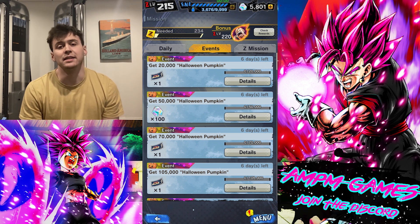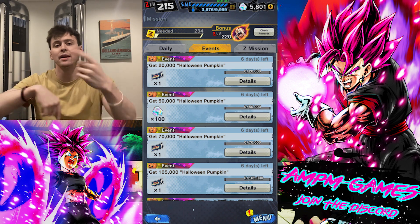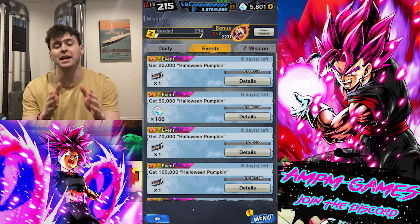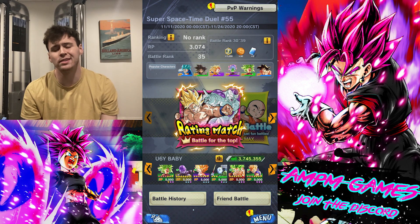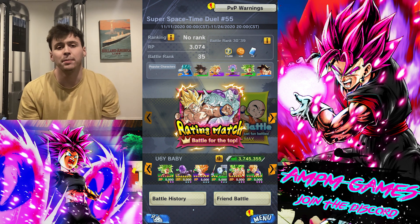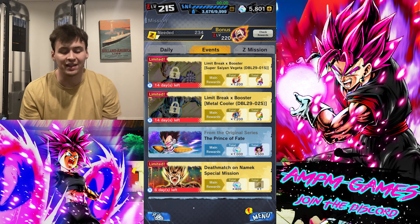They also added more Halloween missions, so go collect more pumpkins and send your people back out on those adventures — don't stop now, because there's more CC and summon tickets to obtain. There's also the PVP season reset, so go collect your rewards and get on the grind for top 1k, top 10k, or whatever you're going for.